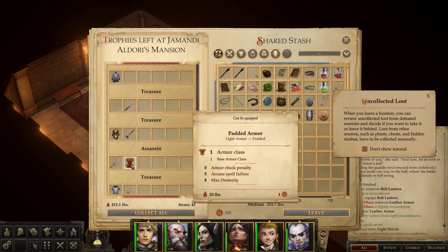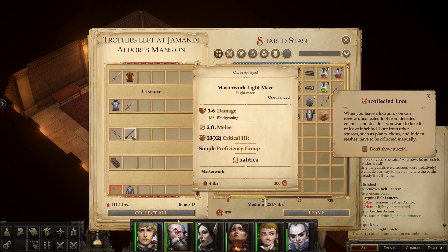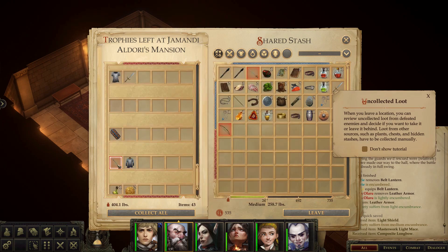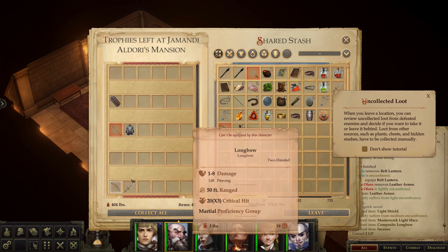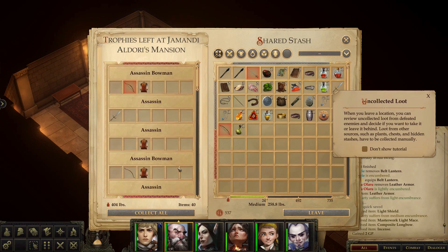I'll bring that now since you're already using a heavy mace. What is this? Oh, that's worth a lot - it's worth a hundred. Let's keep it. Same with the composite longbow, it's worth a hundred gold. We'll keep it just for the ability to sell it. Oh look at this, we missed that one - okay great.